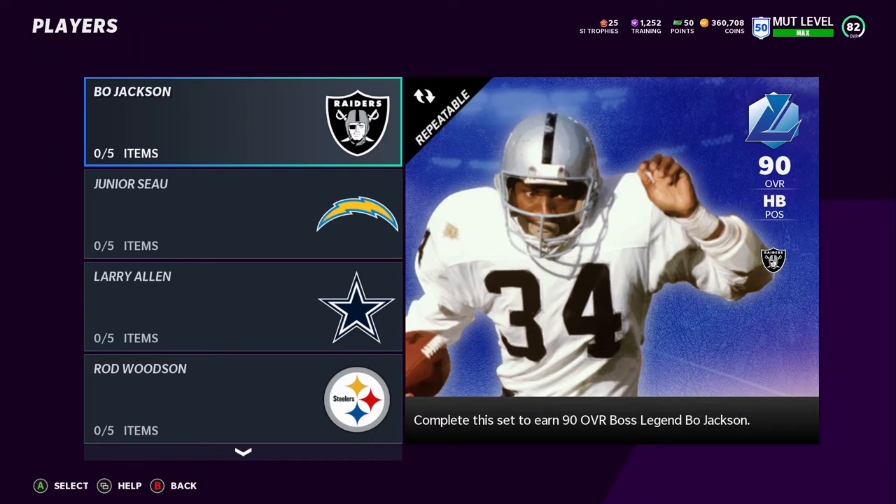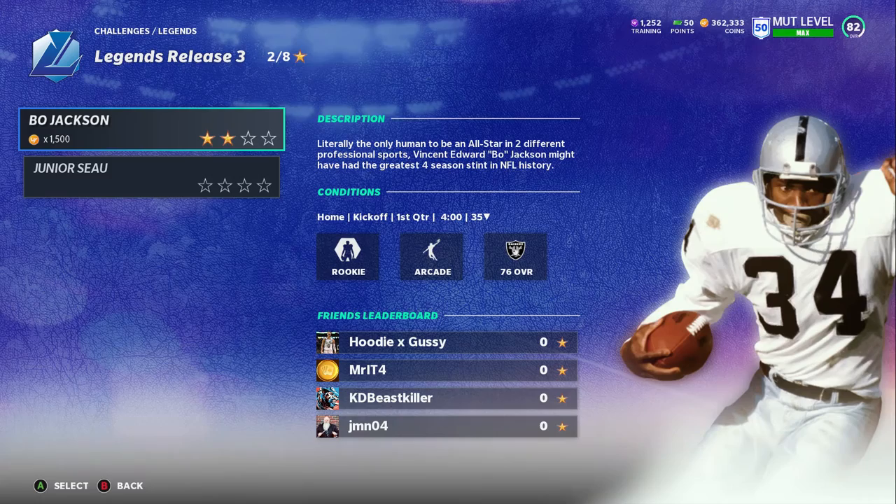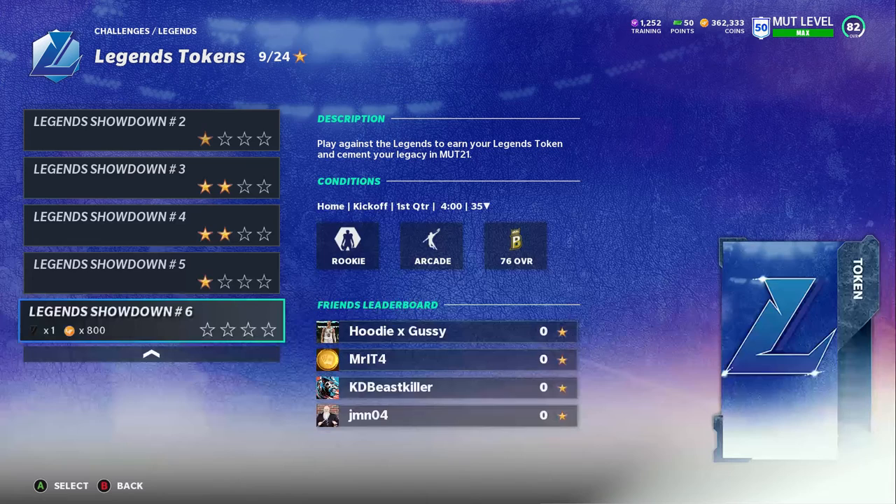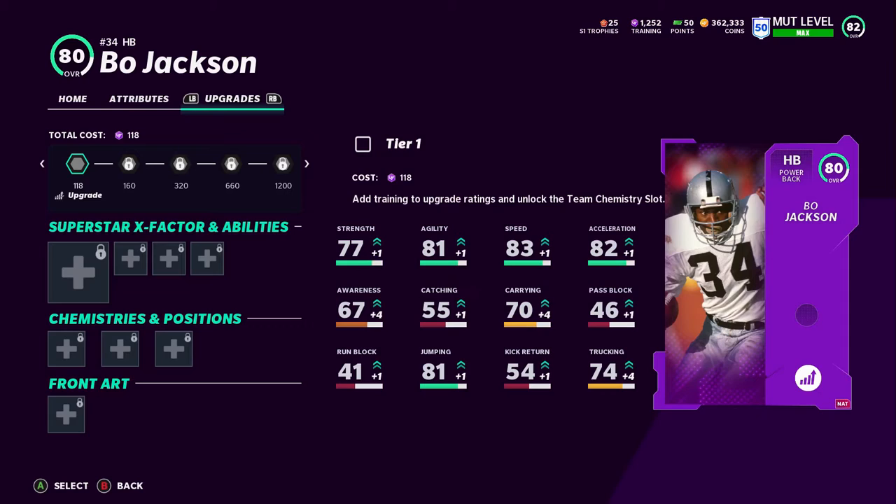While we were waiting I went ahead and did Bo Jackson's challenge. I also wanted to show y'all — there's only one token challenge. So once we go to the auction block, I'll go to the set where you put all the tokens in and see how long it will take before we can get our free boss legend.